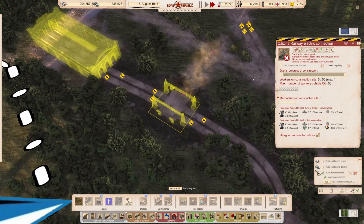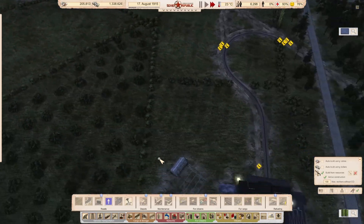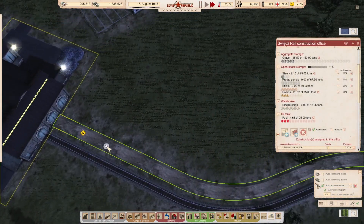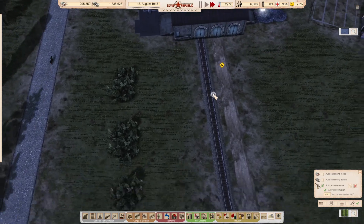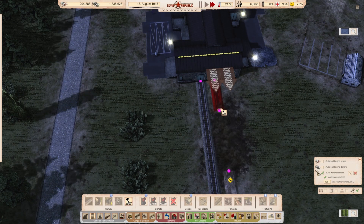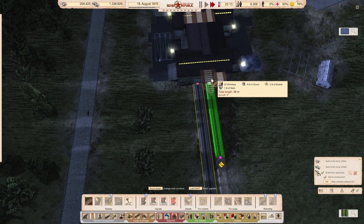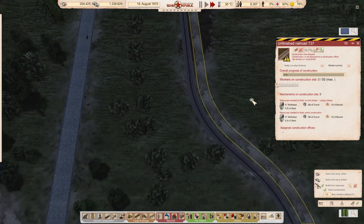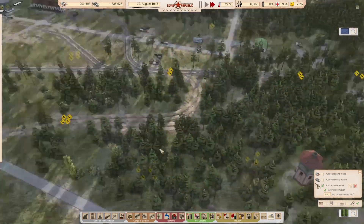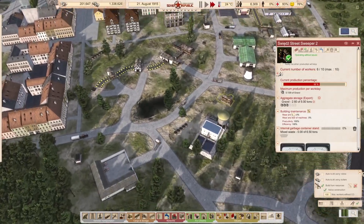This is because at the speed we're going, one, we may want to start electrifying the line, and two, eventually we probably will get round to electrifying the line, so we need to try and work that out. We've now got this here — we've got our street sweepers here and the gravel's building up.